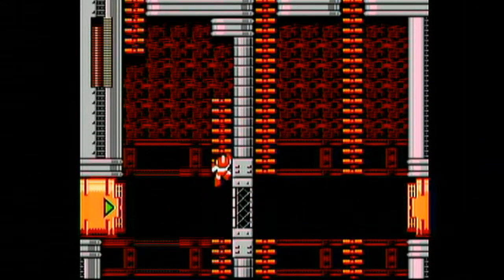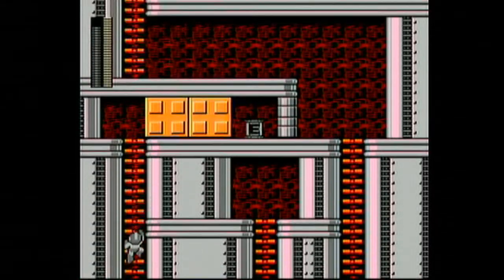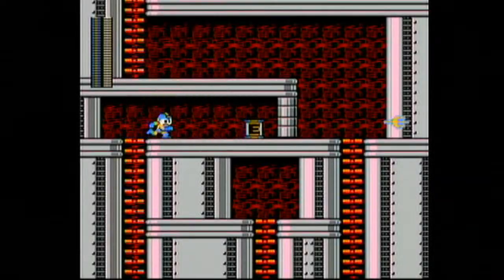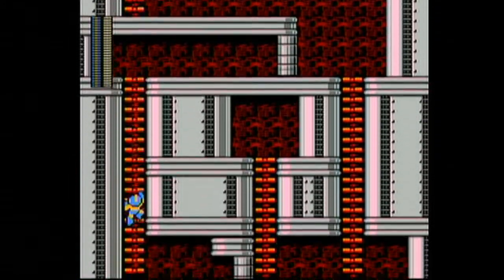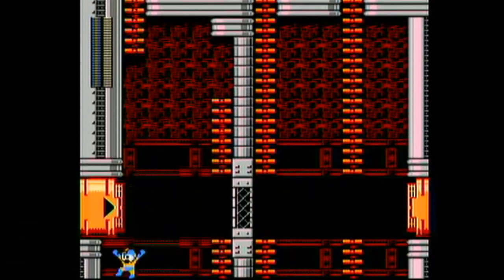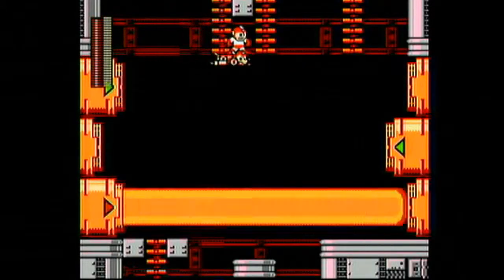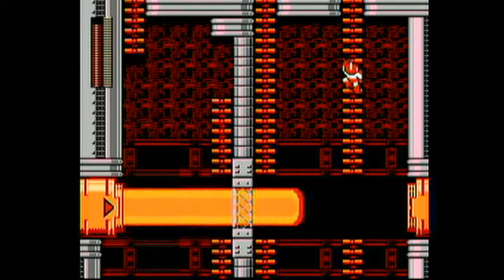Believe me, that is extremely stressful. If you want to affirm your jump, you want to do something like that, and that also helps in Magma Man stage for some of those trickier jumps. Concrete Shot helps with a lot of the hard platforming sections in these levels. I don't want to drop right down into that lava, but if I just do that, we can land on top of this thing, and if we use the Rush Jet, we can get over to where we want to go. Good times to be had by all.